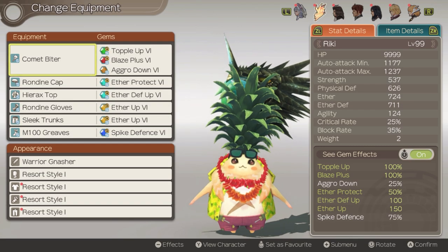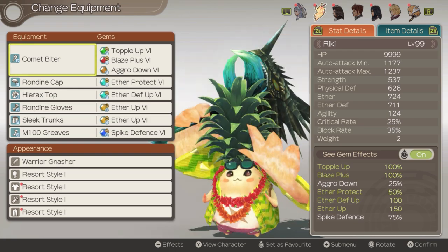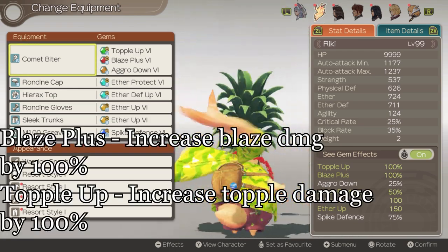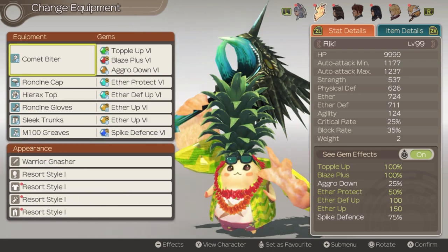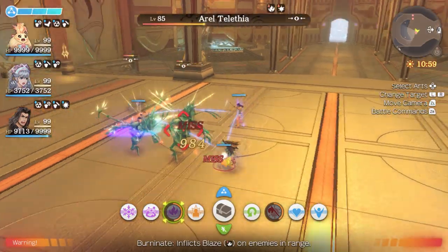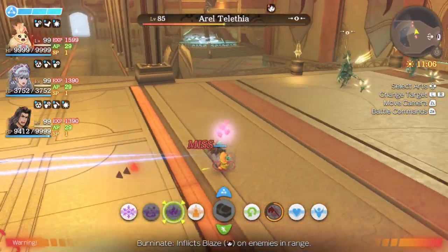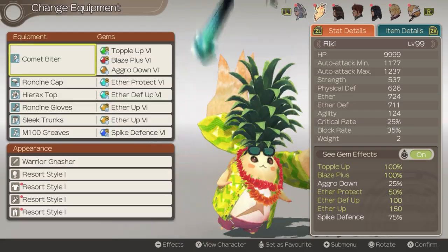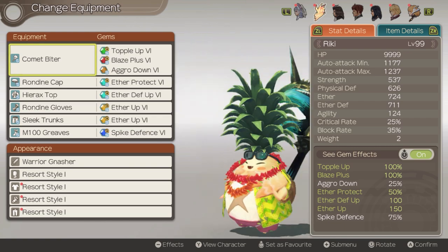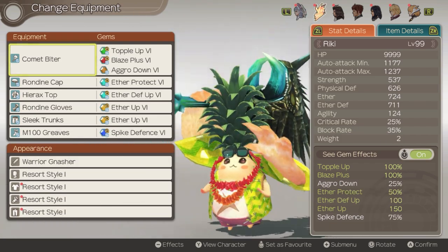For Ricky's weapon of choice, I picked up Comet Biter due to the high crit and block chance. For the equipment, I usually go for all light armor with gem slots available. In his weapon gem slots, I run Blaze Plus and Topple Up as his core gems. Blaze Plus will double the damage on Burninate, and Topple Up will increase his damage while enemies are toppled. The last slot is usually saved for Aggro Down but can be swapped out for whatever is needed. Although Ricky does have the highest base HP in the game, he is still rather squishy, which is the reason why we run the Aggro Down gems. It is important that Ricky stays alive because he is our healer and he also grants the aura that prevents us from lowering our tension. In Ricky's armor gem slots, we need 2 Aether Arp gems. The rest should go into defensive options. Since Ricky has such high base HP, he works well with Physical Protect or Aether Protect. As always, adjust the gems based on the situations you are facing.